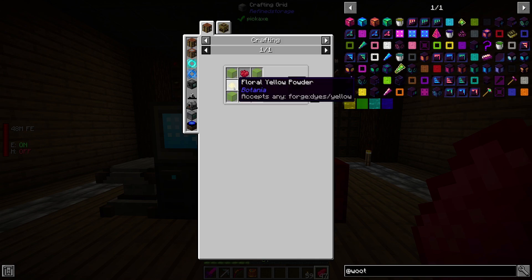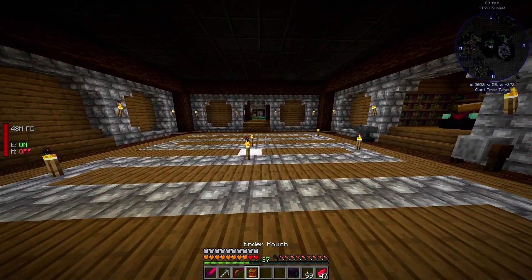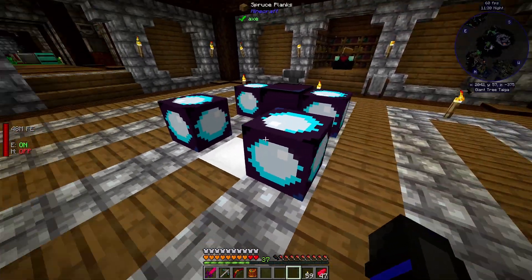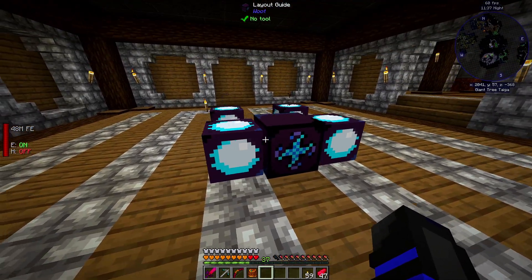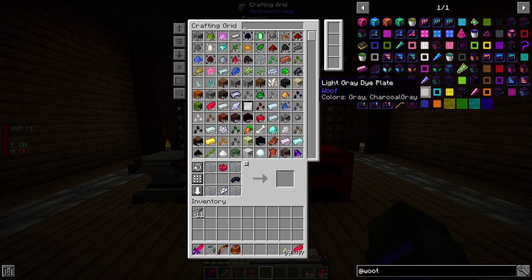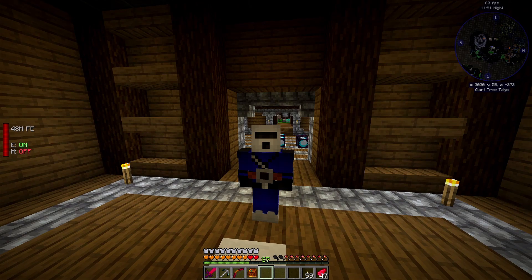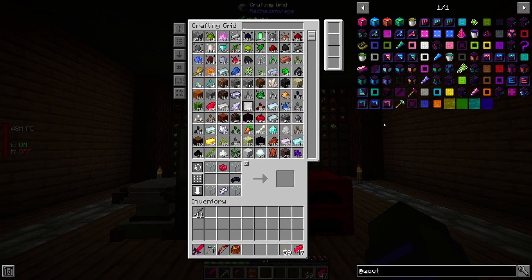I have the things to make this layout guide. If you right-click it, it tells me I need four of those. What this does — it's like a multi-block structure that is a monster spawner, but no monsters actually get spawned. It's all done internally, which is awesome when you're playing on a server because it keeps the lag down.